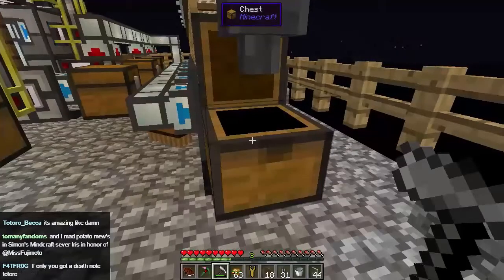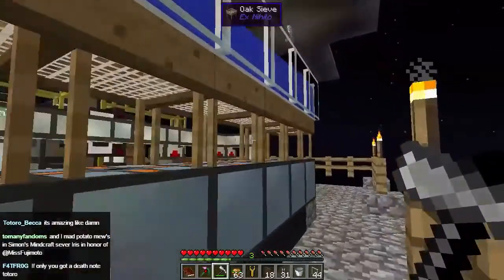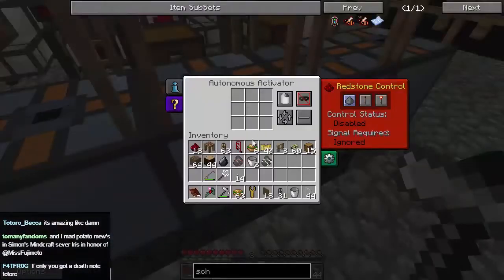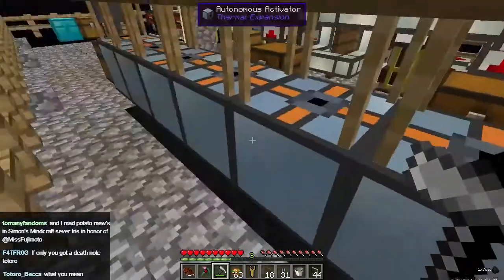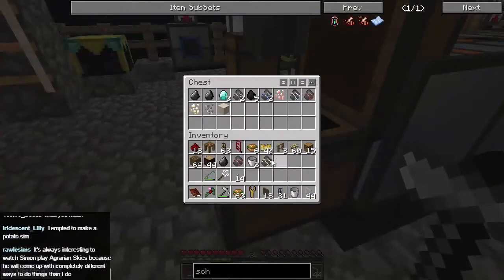Now what we need to do is take all this stuff that's going to be coming down here — you notice this is still filling up, which is nice. Eventually this is all going to fill up and will be sorted. As you can see things are just jumping into my inventory as I walk past — it's quite fantastic.